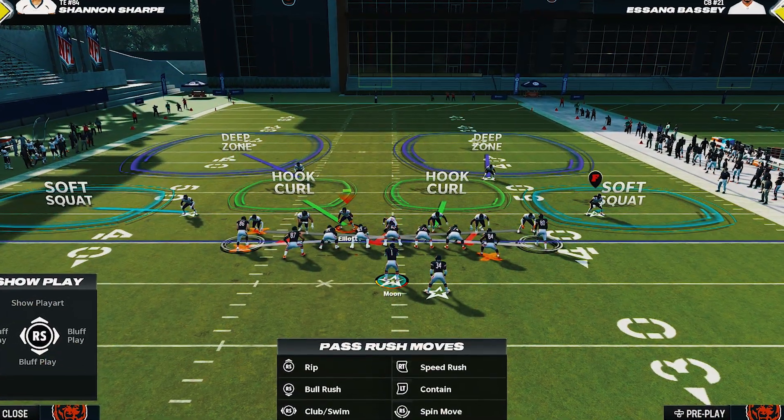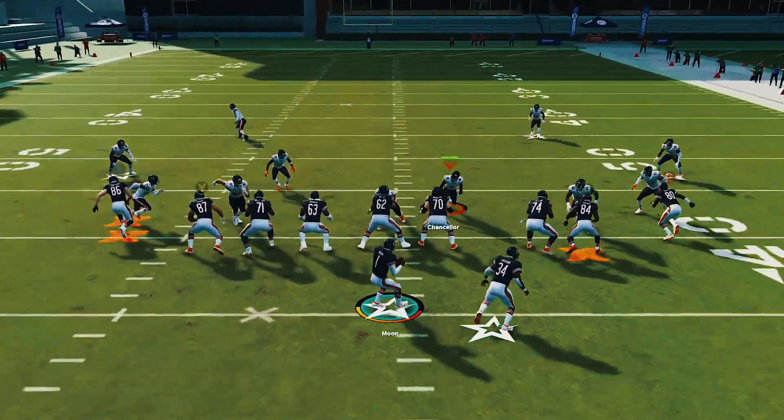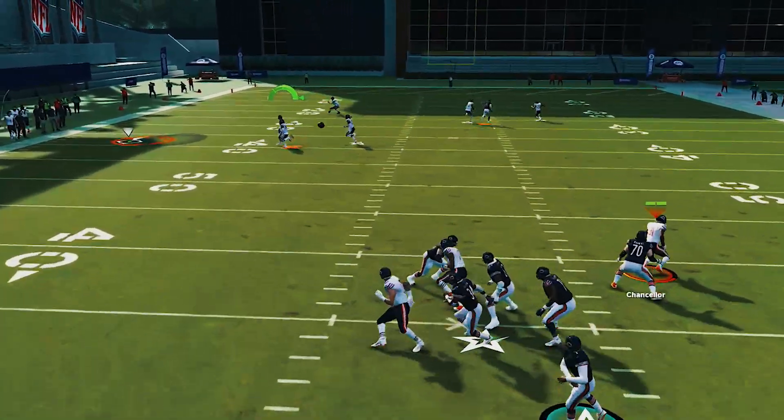Enter the slot cross man. This particular tactic is something you can do out of nickel sets, or if you want to do it out of a dollar-style set, you're going to have to choose the Dime 1-4.